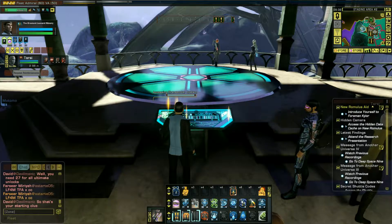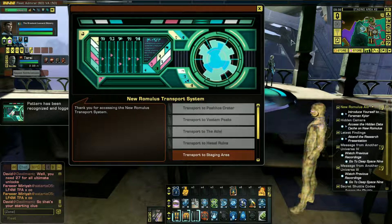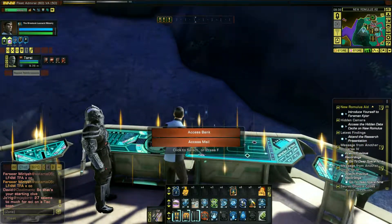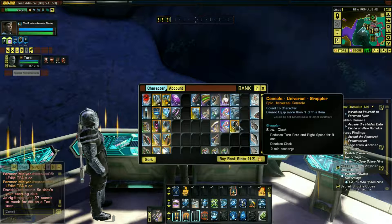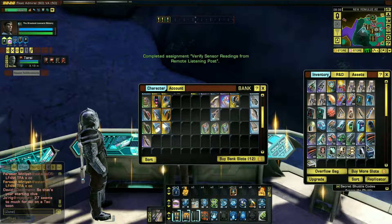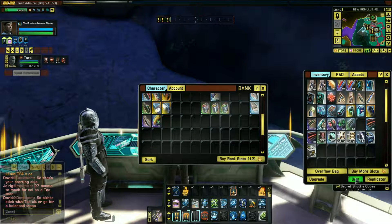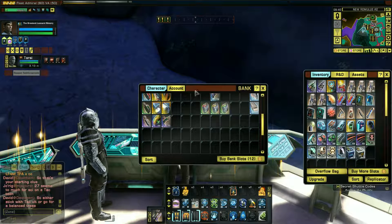This is the transporter where you can transport anywhere on New Romulus. You can go to the staging area, which is right here, and other places that will be unlocked through each mission we go through. This is your bank and mail. Obviously I've got a lot of junk in here. I'm going to be putting my torpedo in here.